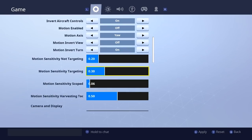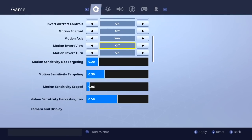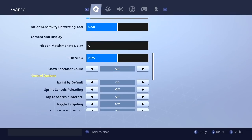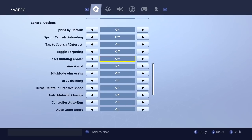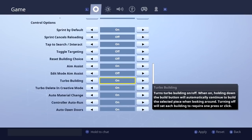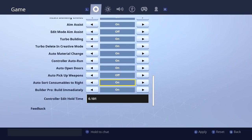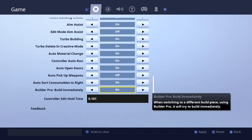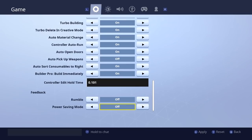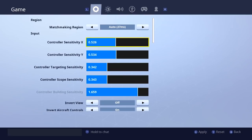This will be quick. Also, just to show you guys: I do not have motion controls turned on. My HUD scale is 7.75. I do have sprint by default on, turbo building on, edit aim assist off, auto open doors on, build immediately on, and auto sort consumables to right. Everything is not ordinary but it's not uncommon.